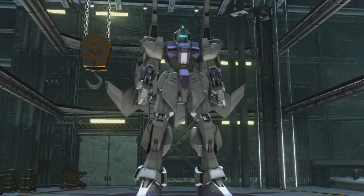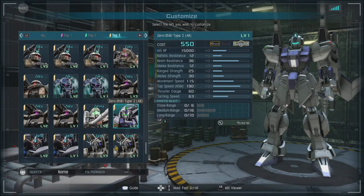It's an interesting support that comes in at the 550 cost. It's ground only, with a ballistic resistance of 12, a beam resistance of 36, a melee resistance of 12, a range strength of 25, a melee strength of 30, a movement speed of a measly 115, and a thrust gauge of 60. For parts we got close of 6, medium of 16, and long range of 10.